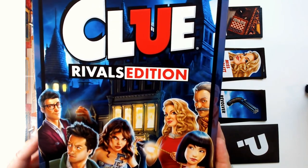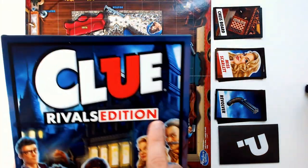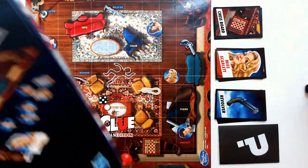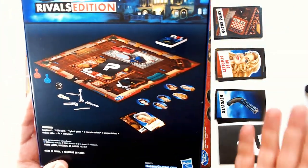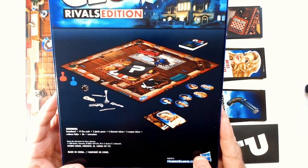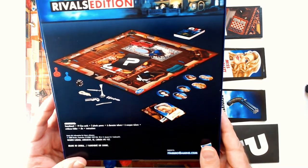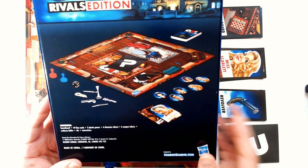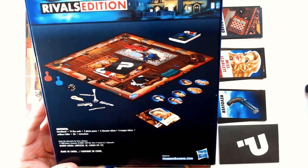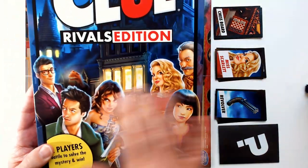Welcome back. We have Clue Rivals Edition — the two-player version of Clue Rivals Edition by Hasbro Gaming, ages eight and up. Clue is normally a three-or-more player game, but they were able to make a two-player version. You get 19 clue cards, two plastic pawns, six carriage tokens, six weapon tokens, an evidence folder, one die, and instructions. I like the art here — it's the same art used on the card game.